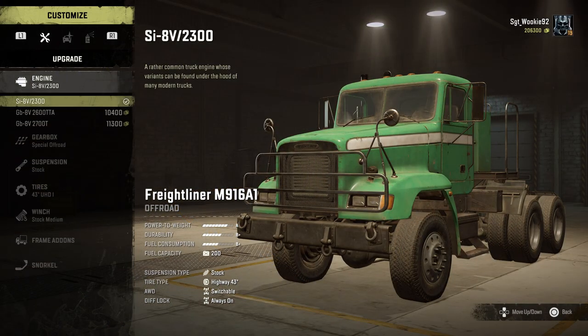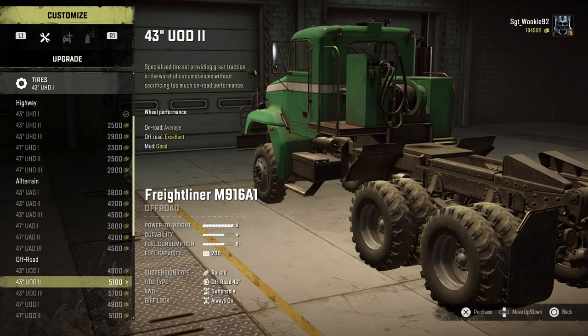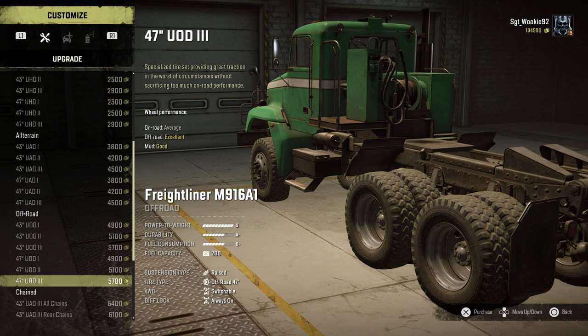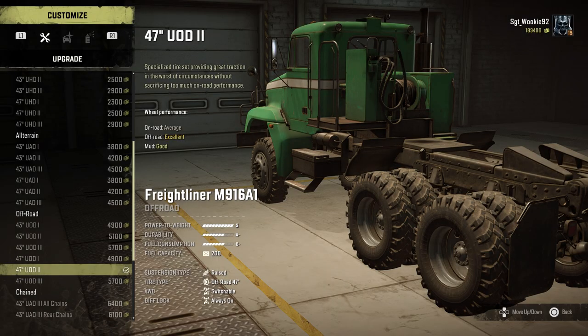On top of that, the engine can be upgraded to the 2700T, which is seen in most of the heavy trucks, taking its power-to-weight ratio from an A at stock to an S — giving this already impressive machine some extra muscle to go with its off-road expertise.